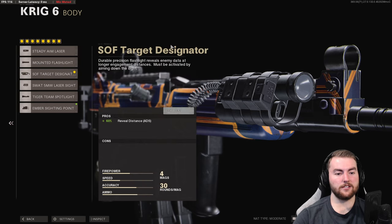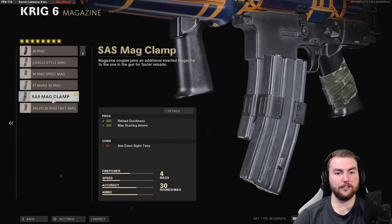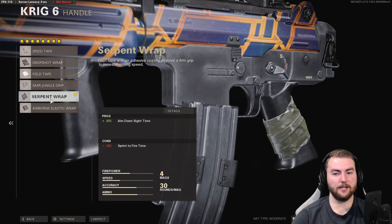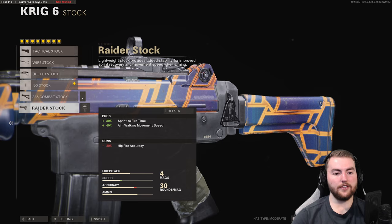In the body slot, the SOF Target Designator again for that reveal distance increase, though you can take the Steady Aim Laser if you want hip-fire accuracy. In the underbarrel, the Field Agent Grip for a 5% vertical recoil control increase and 20% horizontal recoil control — this negates the SOCOM Eliminator loss and gives 5% on top. Magazine is the SAS Mag Clamp for fast reloads without hurting aim down sight speed. Handle is the Serpent Wrap for 25% aim down sight speed, and the stock is the No Stock for a 30% sprint-to-fire speed increase — though you can take the Raider Stock if hip-fire accuracy isn't a concern.